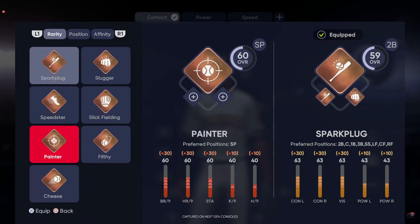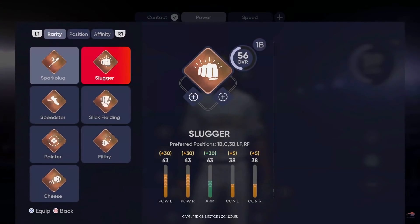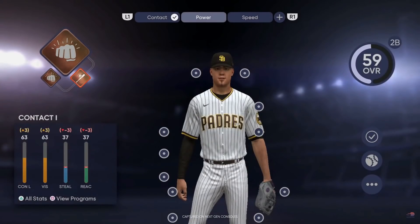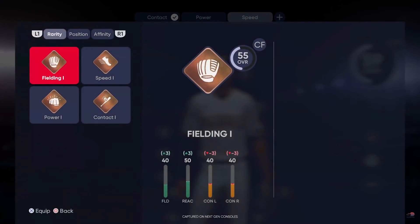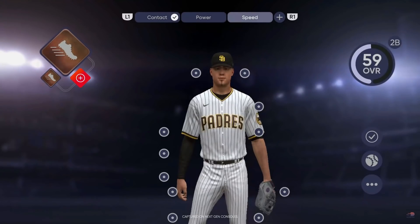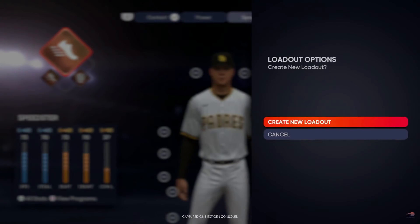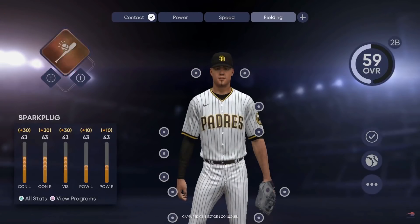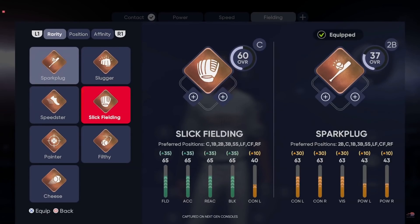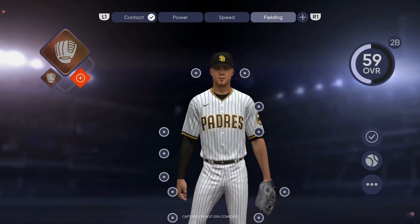Number six is progression loadouts. A loadout is made up of archetype items that determine where your player will excel. You can add perks to boost certain attributes and add equipment to build up attributes as well. You can build multiple loadouts — one for every situation, like a pitching loadout, hitting loadout, or fielding loadout — and choose which one you want before a game. This applies in both Road to the Show and Diamond Dynasty. For me in Diamond Dynasty, I want my guy to be a power hitter who's also fast and a good fielder in the outfield.